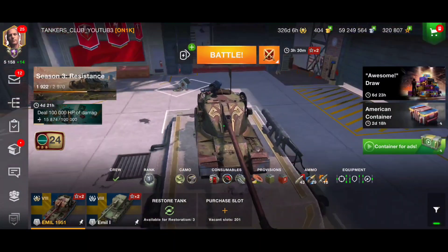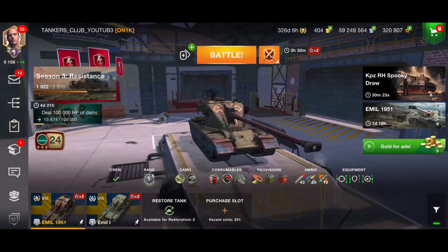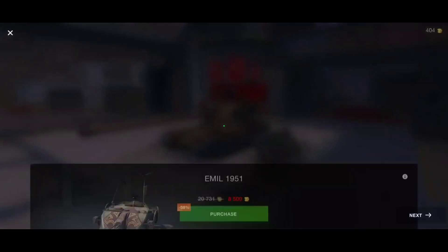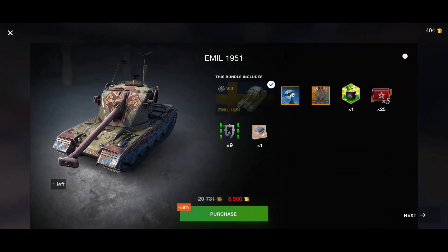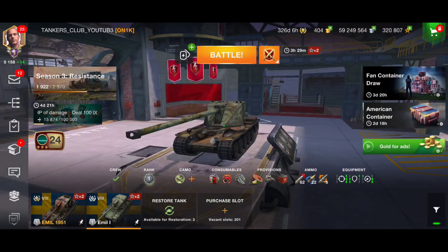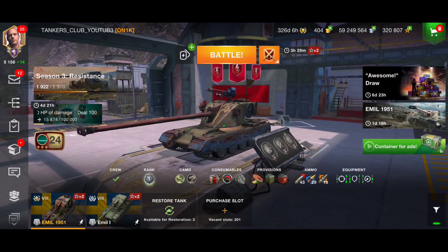Welcome back. In today's video I'll be talking about the Emil 1951. This tank is right now available in the store for 8,500 gold, which is pretty expensive in my opinion. This tank is nothing else than the Emil 1 in point of design — it's copy-paste, they just gave it a legendary camouflage.